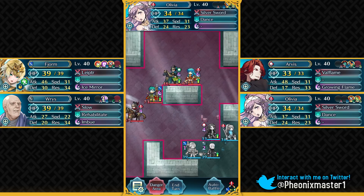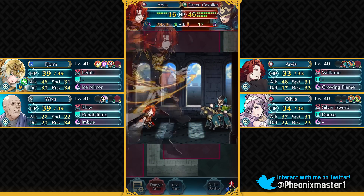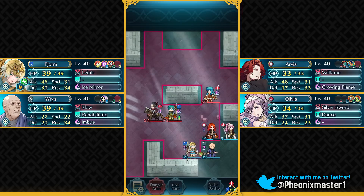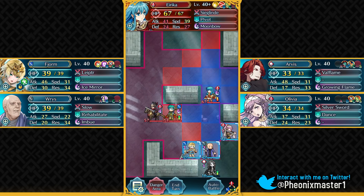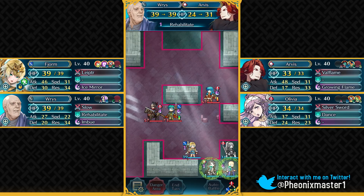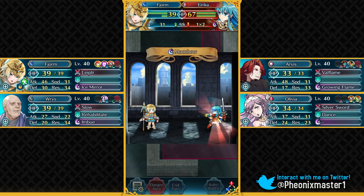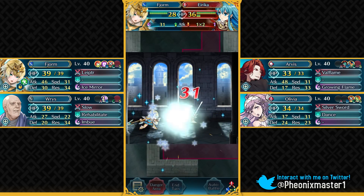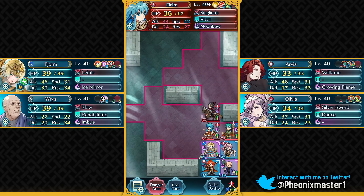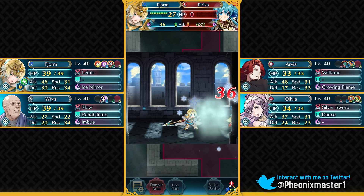We can heal Fjorm back to full HP and Arvis can easily take out the Green Cavalier. Now I can put Arvis here so he can ploy Eirika next turn as well. As you can see, Eirika has been debuffed quite a lot. Fjorm can easily take on Eirika because she's been debuffed and won't be able to do much damage. Because of Arvis' defense ploy, Fjorm is actually able to take out Eirika - without that, Fjorm would not have been able to.